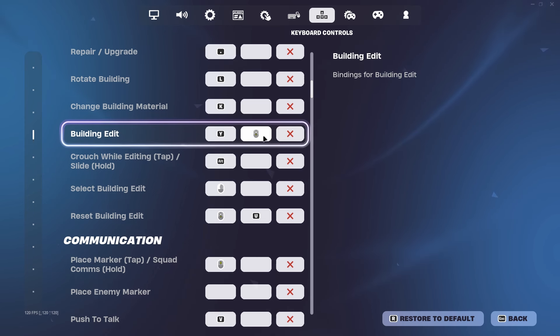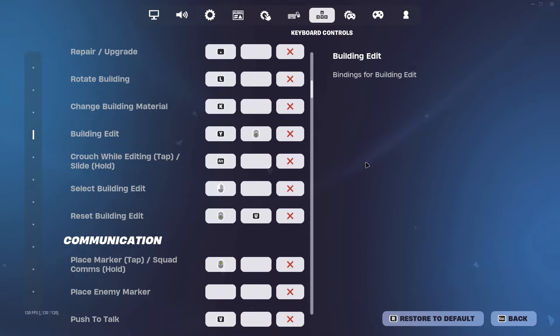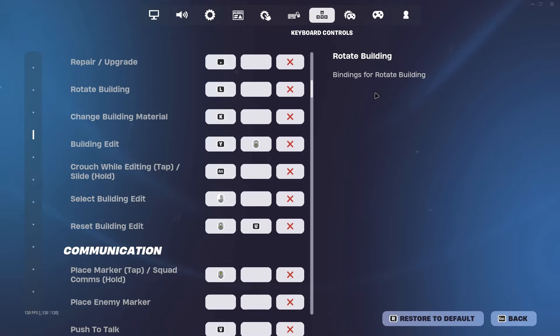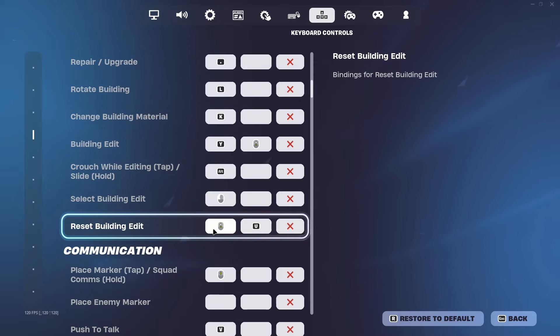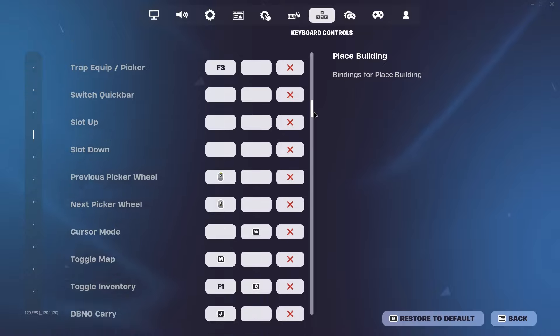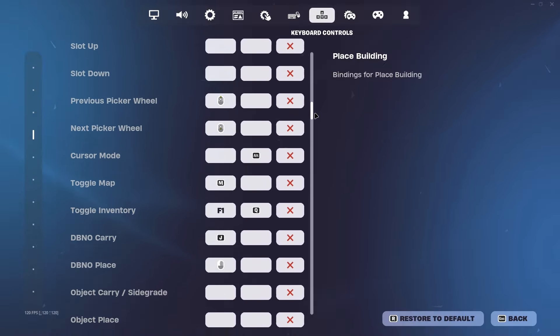For building edits, I have it on my E key, which is next to my W. I also use scroll wheel reset — when I scroll my mouse wheel down it edits, and then scrolling once more resets a build edit. So when I make a window I just scroll down twice and reset the wall almost instantly. The rest of the settings don't really matter that much.